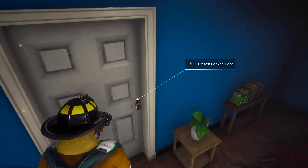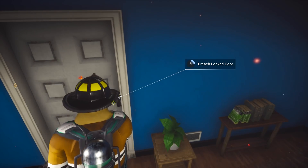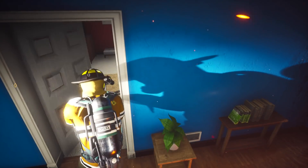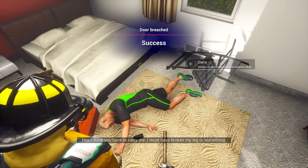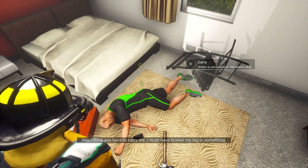Do I have to rotate this? How do I use a halogen tool? Let's do it. Oh, I gotta actually click it. Gotcha! There we go. Nice. And you walk. Hey, I think you have to carry me. I broke my leg or something.